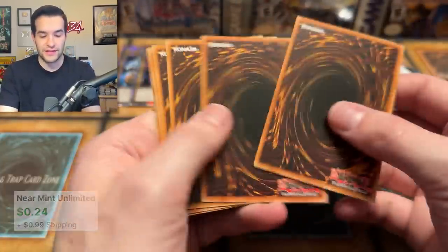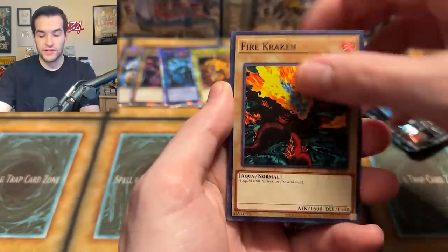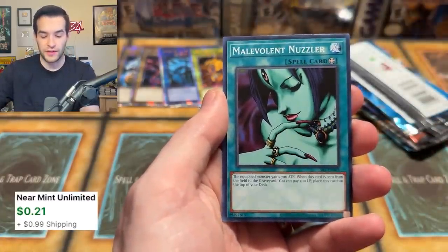That's not going to add much value — I think that card is like 50 cents. Metal Fish, you've been good. Spell Ruler, now give us something crazy. Peacock, Labyrinth, Darth Maul, Cyber Jar, Malevolent Nuzla. That was a clutch card for me when I was playing a certain series — it pulled out the W with a Zeus.